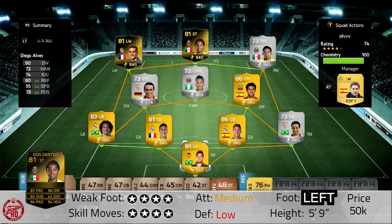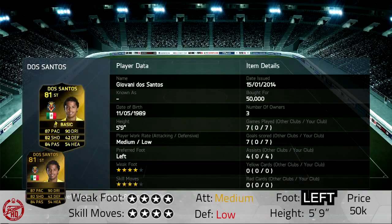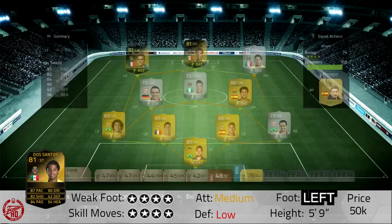Hey guys, Gibleen here and this is my second in-form Giovanni Dos Santos player review. He's got a striker card this week after scoring two goals and two assists against Saucyadad in a Monday night fixture — I think they were beating 5-1. I put him in this 4-3-3 formation and he got seven goals and four assists in seven games for me. Picked up for 50k, still going for about 45-50k at the moment, but he's going to continue dropping because it's Team of the Year week.